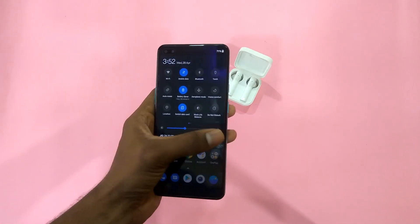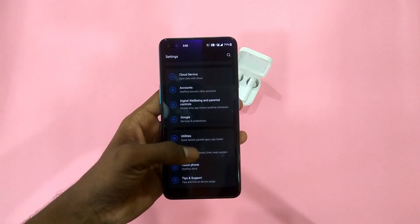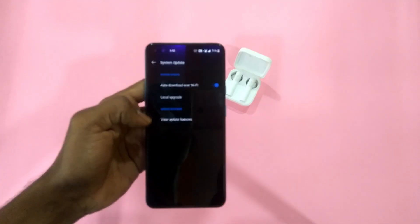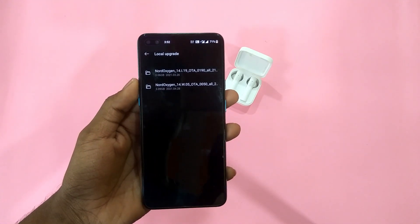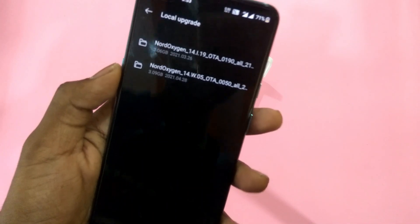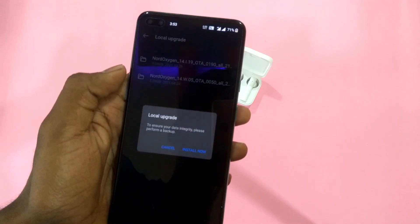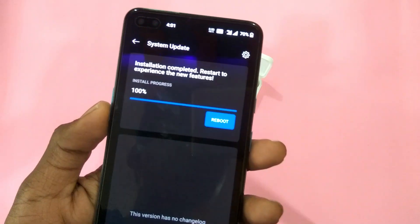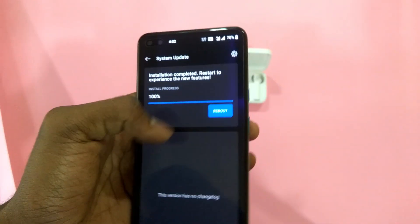Once you have downloaded the update, go to Settings, then System, then System Updates, and click on the gear option at the top right corner. Hit on local upgrade, select the file you downloaded, press OK, and once the installation process is done, hit on reboot.